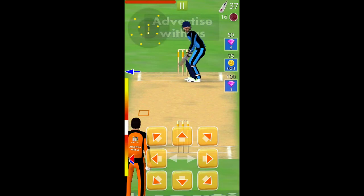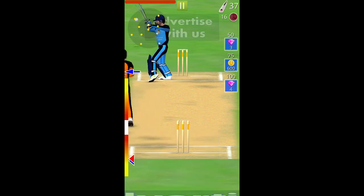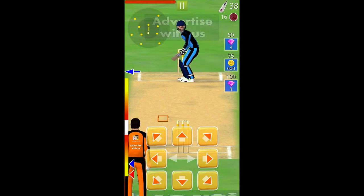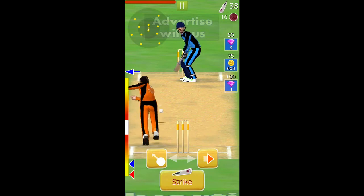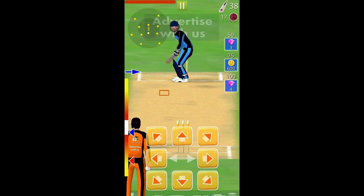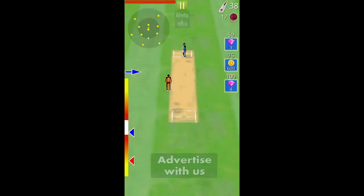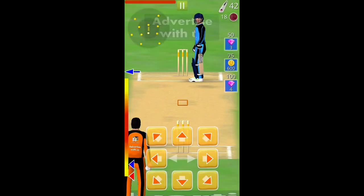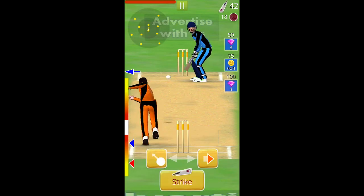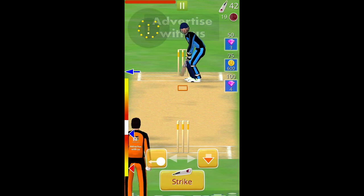I'm not getting runs and I'm getting nervous — I'm missing a lot of balls. A white ball — nice bowling. Now let's go for the big shot; I'm again missing them. I'm missing the trick — a straight drive is the best option and you can get a boundary with ease. Now let's try to score a half century first. I'm missing the balls; it has a lot of swing so I need to cover it.